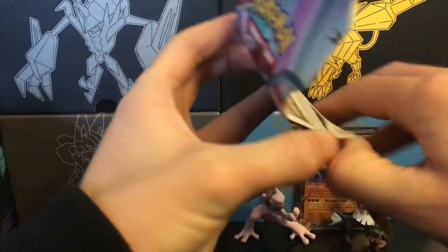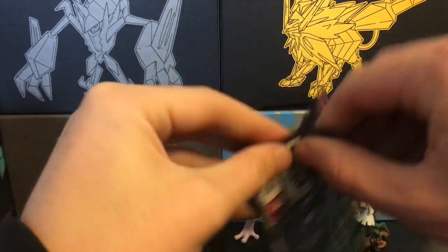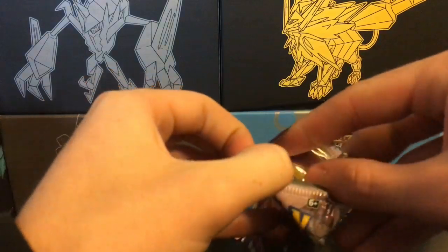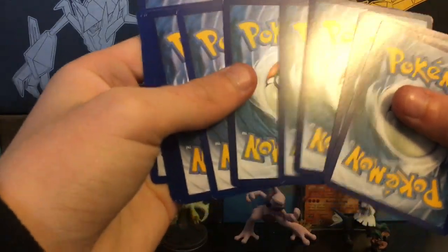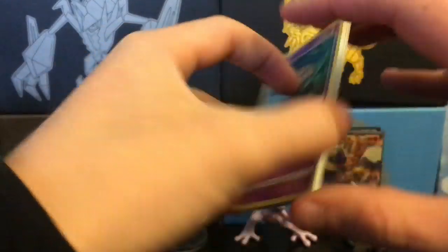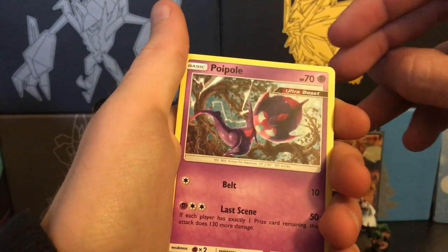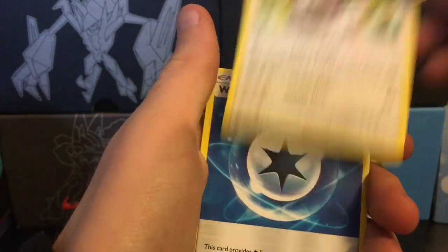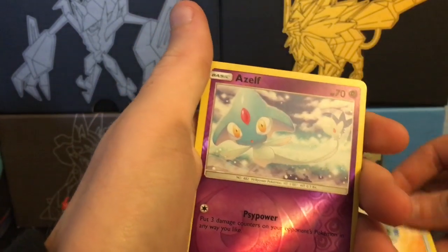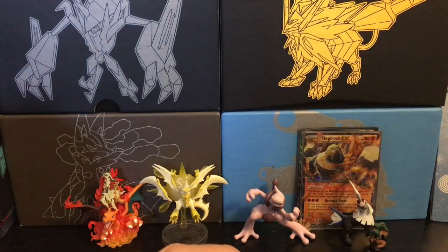Last pack of box number one. These packs open a little differently than usual — the other ones have little tabs on the side that you peel off. I want to get one of the tag team GX cards. I have a Wailord, Magikarp — that's about it. Got a Honedge, another Pikachu with different artwork, Pheromosa, Poipole — I like that card — Numel, another Fighting Energy, Oranguru with cool artwork, Weakness Guard Energy, Stadium Nav, Azelf that was an uncommon, and a Medicham regular rare. Nothing notable out of those — we got the Regirock EX, and now we move on to box number two.